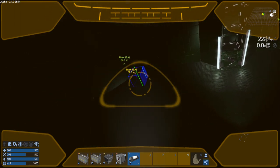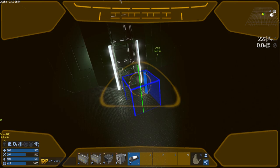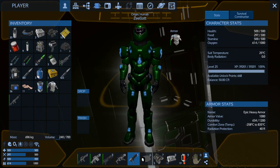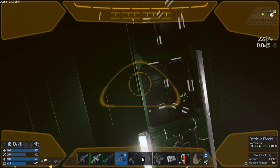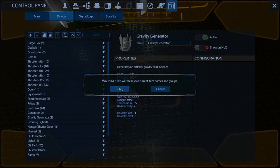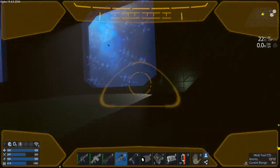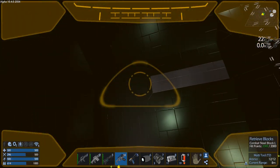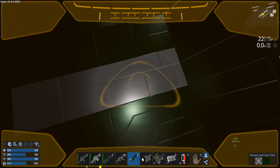That second one looks kind of weird. Let's knock these off because I'm not sure if they're going to be of any use. We're getting some light happening, but not much. Let's paint this up - I'd love to be able to go down to the planet and do this in daylight, but that's just not a reality right now without any weapons on it.